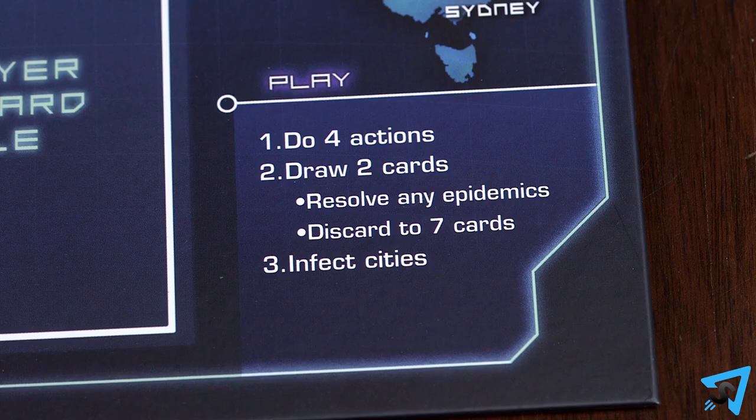How to Play. The object of the game is for all the players to work together to discover cures to all four diseases before one of three things happen: eight outbreaks occur, you run out of disease cubes for any one color, or there are no more cards left in the player deck to draw.